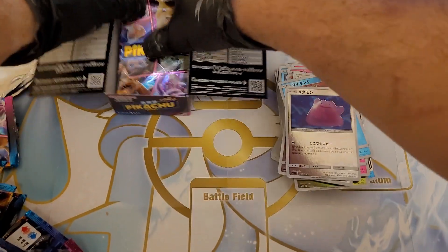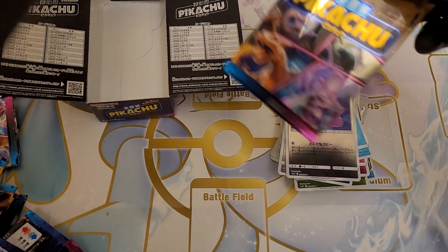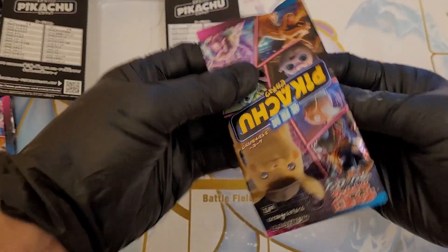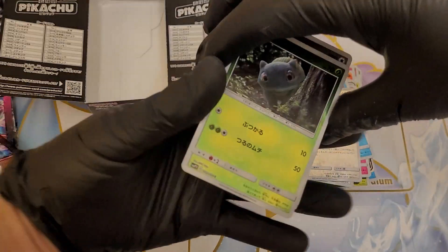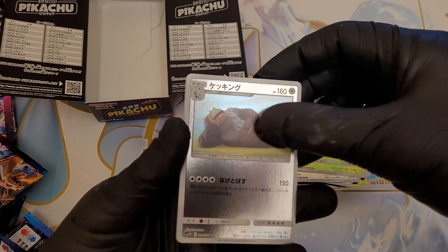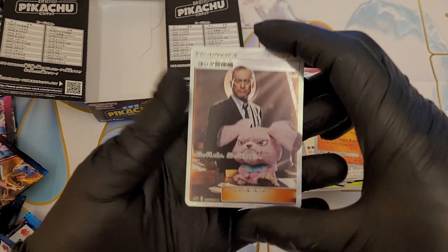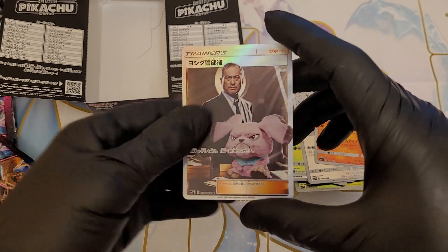Last one — very last one. So if we get Lieutenant Yoshida, we still already have Charizard GX, so I'm not disheartened. So we've got Bulbasaur, Slakoth, Machamp and... oh, this is the one — yes! Lieutenant Yoshida! Nice.